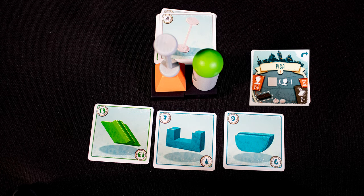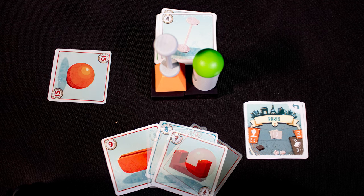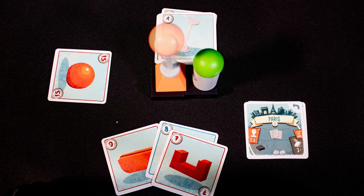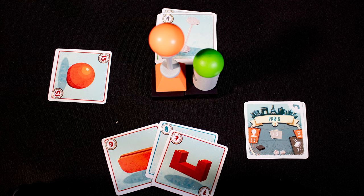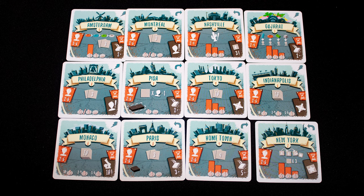Paris works in a similar way, but you have a personal hand of three cards and choose one for the players you're left to play. Again, this round ends as soon as someone goes to place a piece and it falls off, and all other players are the winner. There are seven more sub-games. Play through your world tour — which can be any number of these games — until a winner is declared.